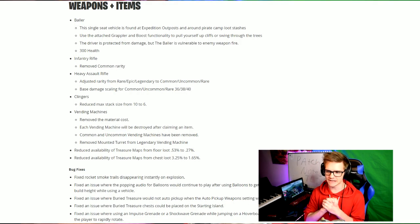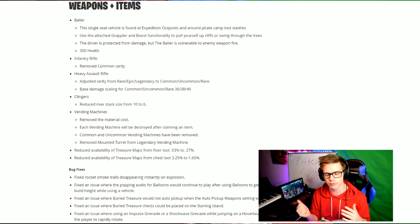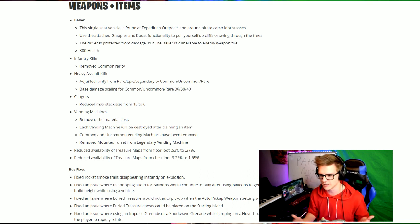Another change you're going to see in this patch is the infantry rifle — the common rarity was removed, which is probably going to make a lot of people happy. So no longer any common infantry rifle; they were super super common in chests so they're completely removed now. You're only going to be finding either the uncommon or I think there's maybe a rare version.